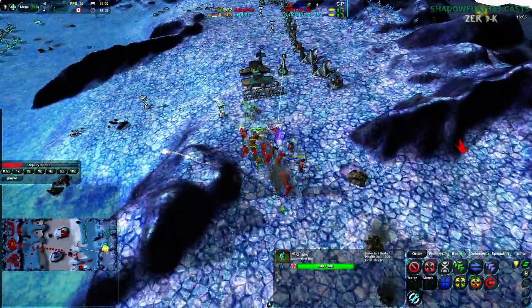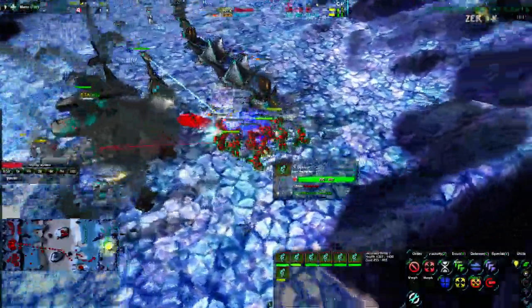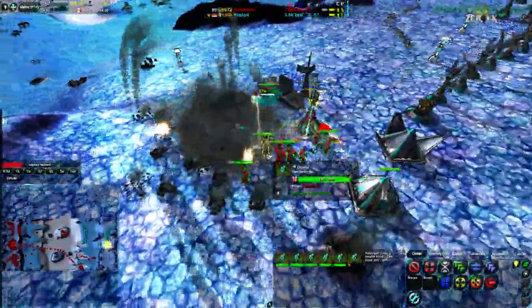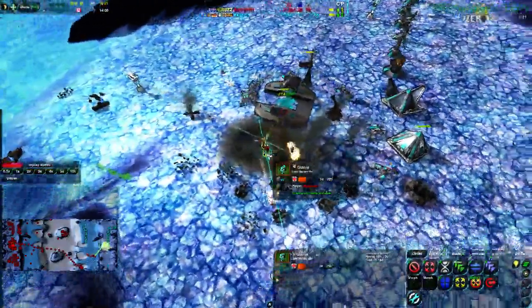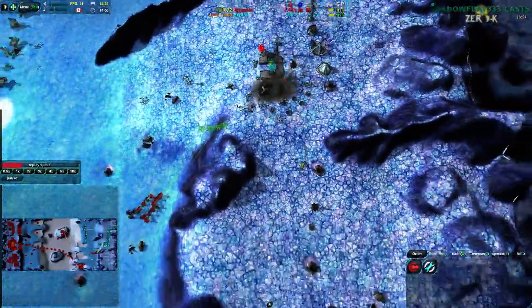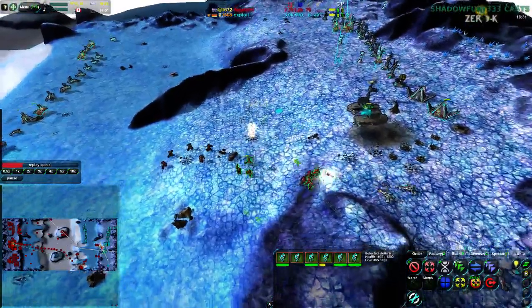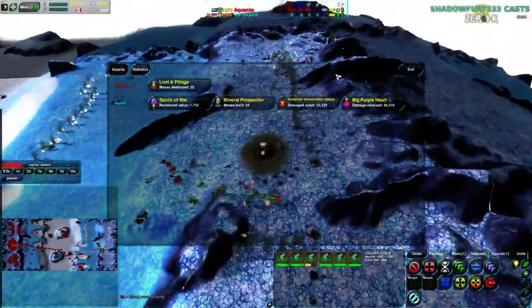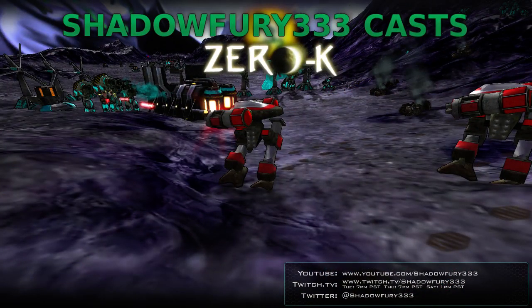Glaives just need to finish it off. There it goes — one Caretaker down, another Caretaker down, and the last Caretaker goes down as well thanks to the explosion chain. The factory — as soon as that goes down it should finish it. Exploit self-destructs, throws in the towel without even a GG, and that is game. Hope you enjoyed that — that is going to be it for me tonight. Thank you all for watching, and have a good night.